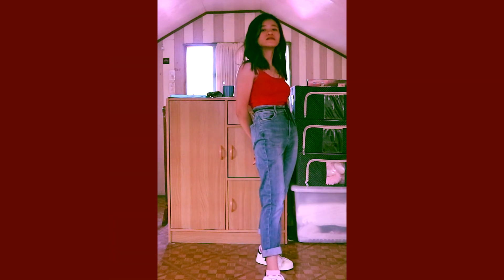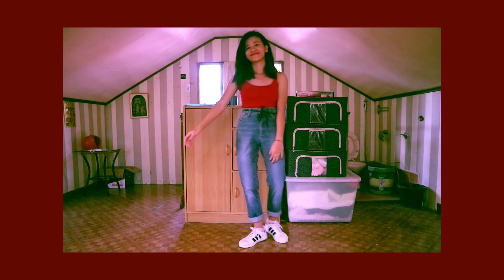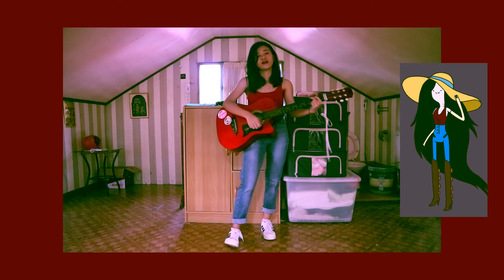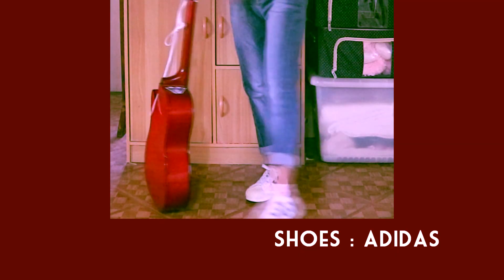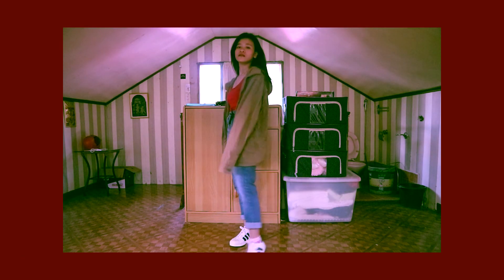For this last one, I think this is the most iconic Marceline look. She wore this outfit in the episode What Was Missing, where Finn, Jake, Princess Bubblegum, Marceline, and BMO were trying to hunt down the Door Lord because he stole their stuff, and in order to open the door they had to sing a song. In that episode Marceline sang I'm Just Your Problem, which is really cool. Instead of a hat I decided to put on a jacket, because I don't have the same hat as hers.